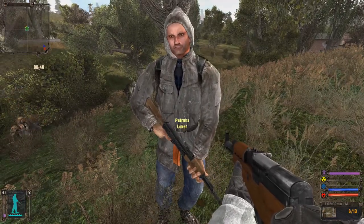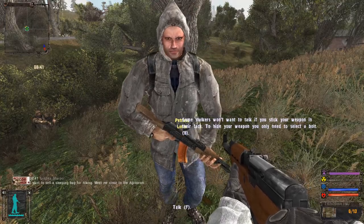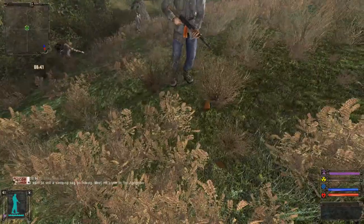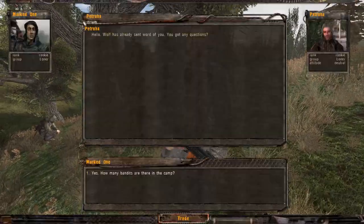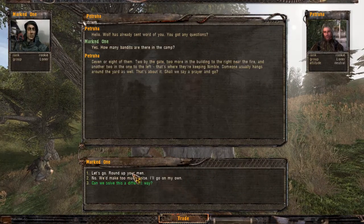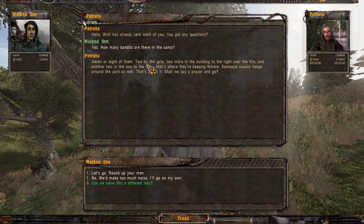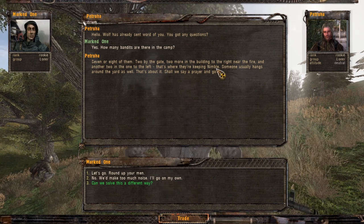It does follow the basic storyline of the first Stalker game but it sort of deviates from that, adding different characters and different side stories. That's pretty fun. Let's talk to the scouts. 'Pipe down man, let me fill you in.' I was pointing a gun at him — sorry about that, good lord. 'Right, how many bandits?' 'Seven or eight. Two by the gate, two more in the building to the right near the fire, and another two in the one to the left — that's where they're keeping Nimble.'